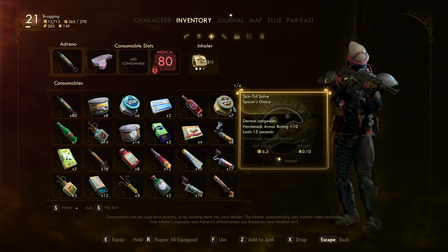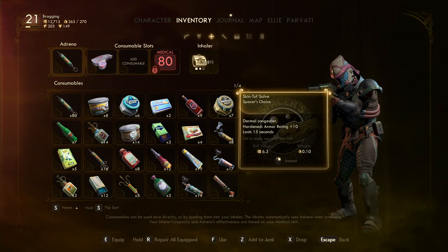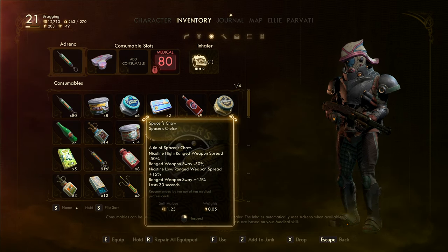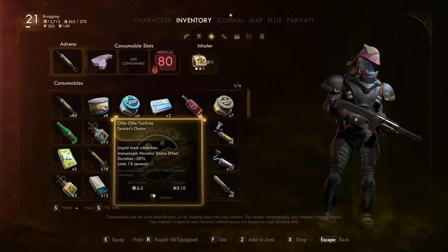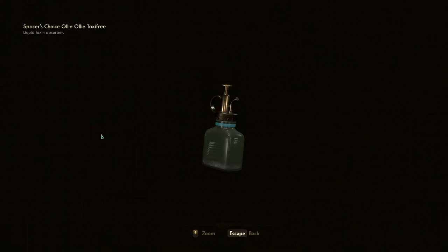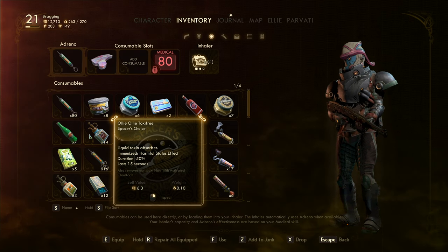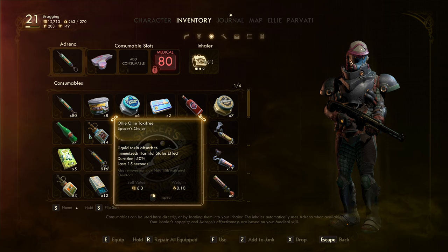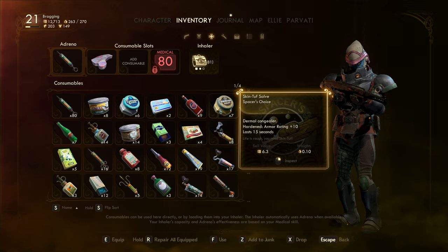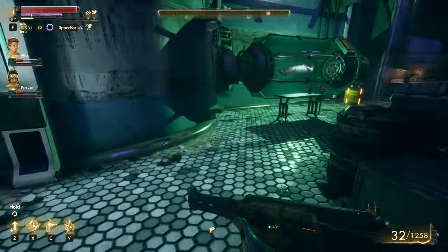Spacer's Choice — that's a lot of stuff there. Armor rating plus 10, lasts 15 seconds. Having extra armor rating when we're almost dead and it gives us armor and extra health — that makes sense for a Skin-Tough Salve. Nicotine high. Oli-Oli Toxifree — Immunize, Harmful, Satisfact, Dression. Any effects we have, their time will be cut in half from that. I'd probably use the armor thing instead. We have a lot of Raptadon meat — we're picking up more as we kill Raptadons. These are manta creatures though.